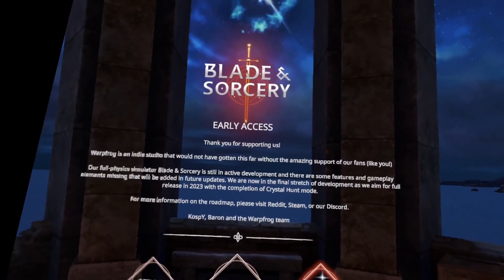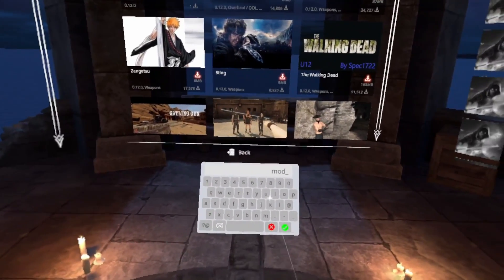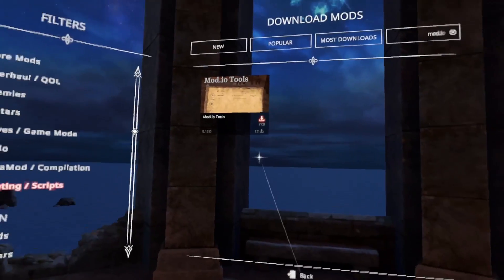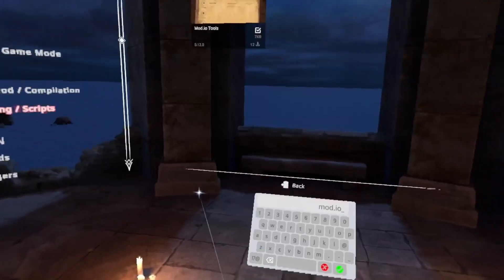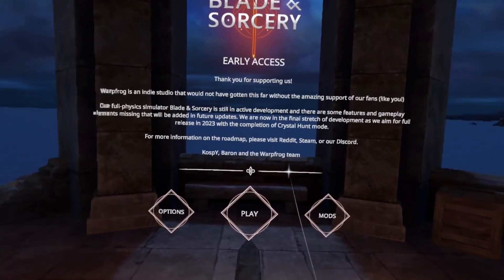Head into the mod section. Make sure that you're on the scripting beta. Type in mod.io and make sure you have scripting selected. It will come up with the mod.io Tools mod. Install that one. Once the mod is installed, get into the game and I'll show you how to find out the username.